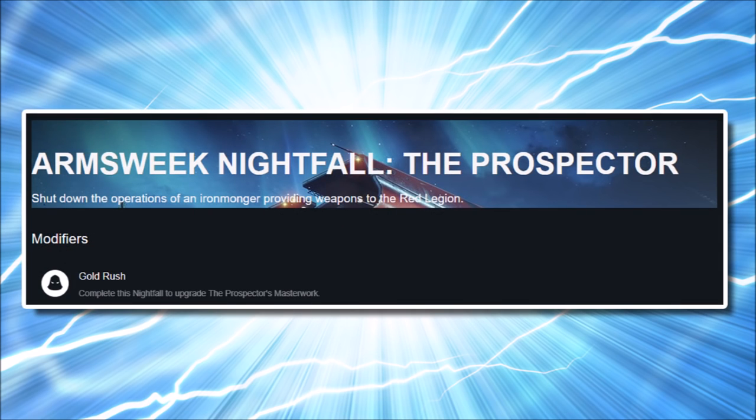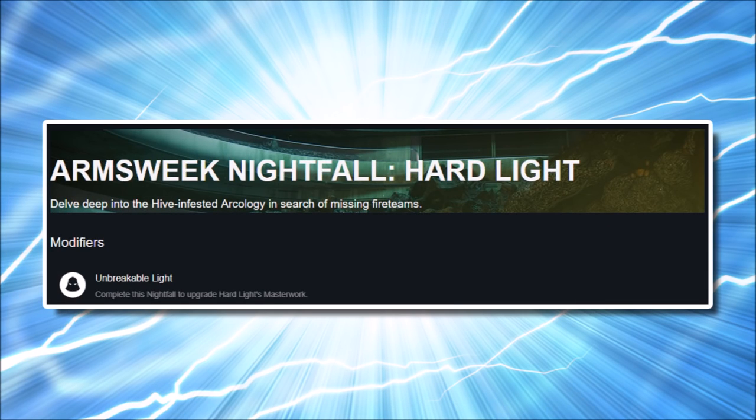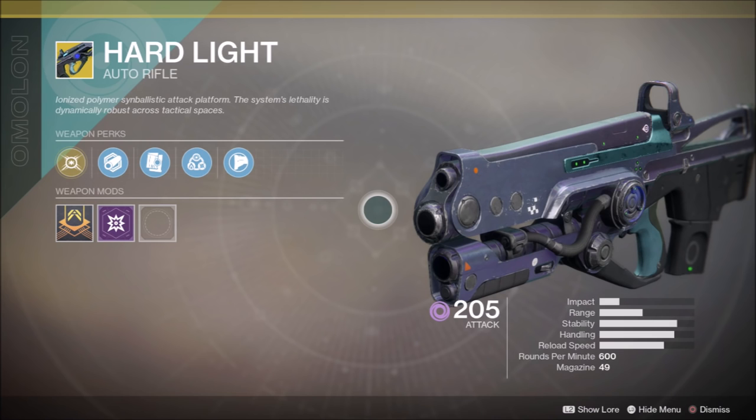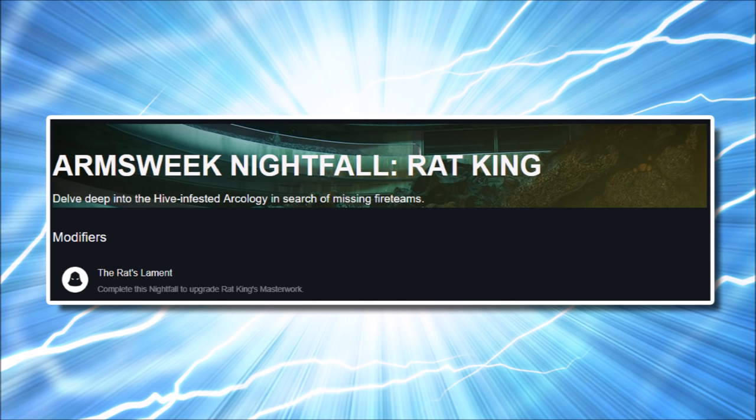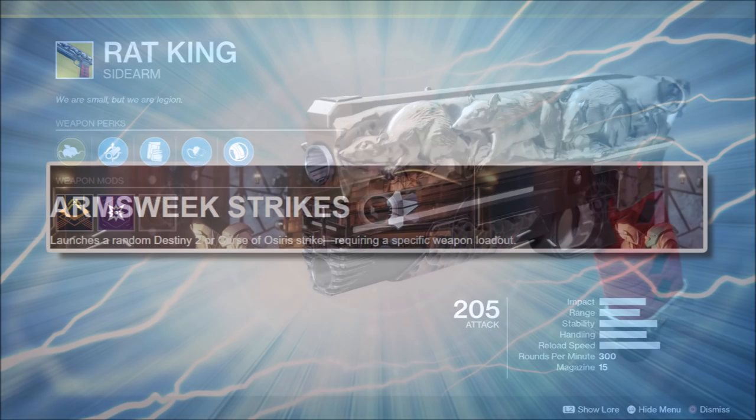Bungie's site contains details for three Arms Week Nightfalls. For the Prospector, shut down the operations of an Ironmonger providing weapons to the Red Legion, and you'll upgrade the Prospector's masterwork, increasing its blast radius and ammo reserves. For the Hardlight, delve deep into the Hive Infested Arcology in search of missing fireteams to upgrade the Hardlight masterwork for increased stability. For the Rat King, the same Arcology mission grants a new perk called Infestation, which improves aim assist and recoil direction and refreshes your health when you trigger the Vermin Invisibility perk.